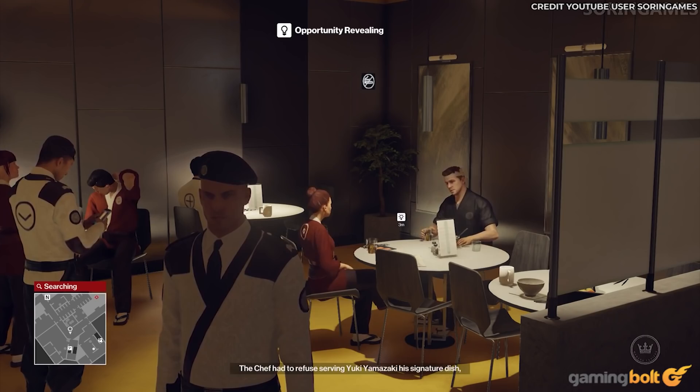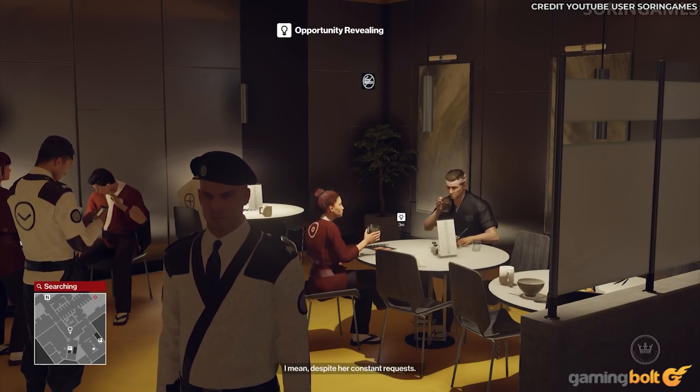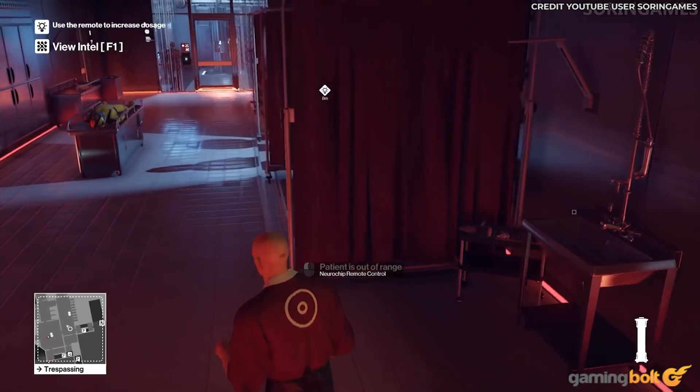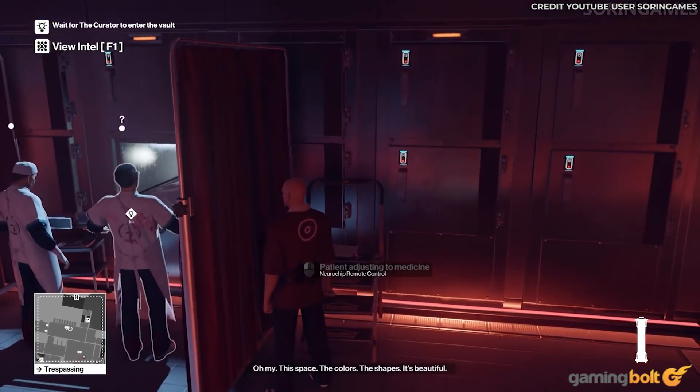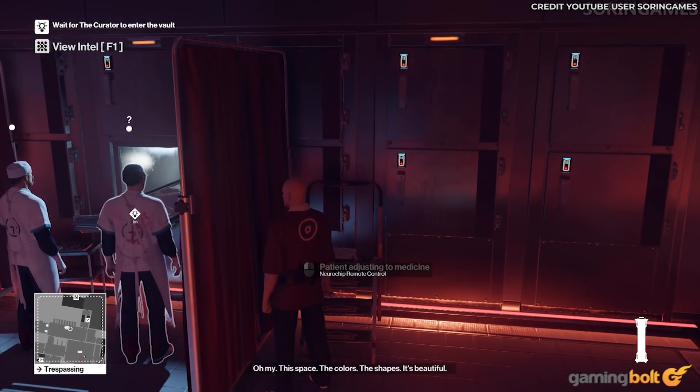Masquerade as Yamazaki's personal trainer, or serve her the more poisonous parts of Fugu fish. Sabotage Soders' donor heart, or access the hospital's mainframe and kill him with the surgery robot. The choice is yours.